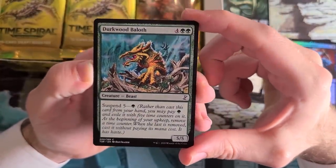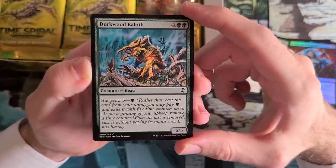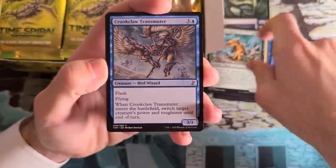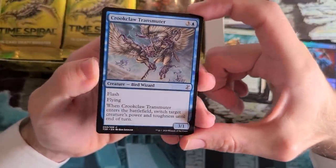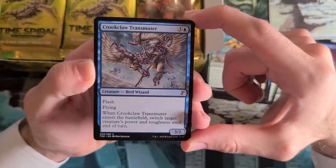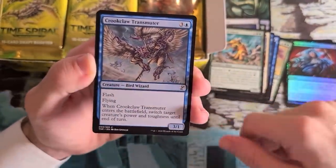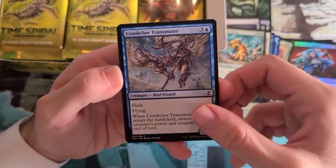Durkwood Boars is a 5/5 for 5 mana — this is a Baloth that suspends, so that's what the Durkwood is referencing. Crookclaw Transmuter flips power and toughness. Another card that's a little worse without damage on the stack, but still quite strong. Really easy to kill off one of your opponent's creatures out of nowhere with this. Something you wouldn't necessarily think of is you can play this down and flip its own power and toughness to make it a 1/3 flash blocker — keep that in mind.